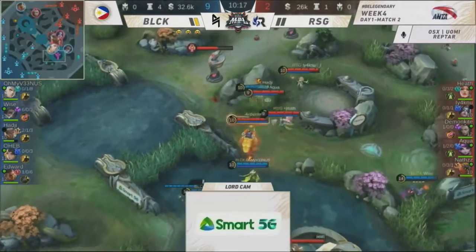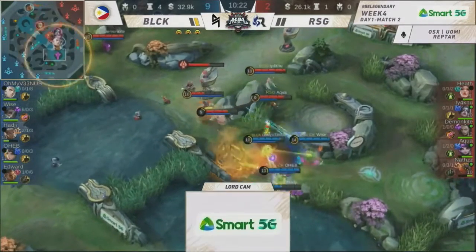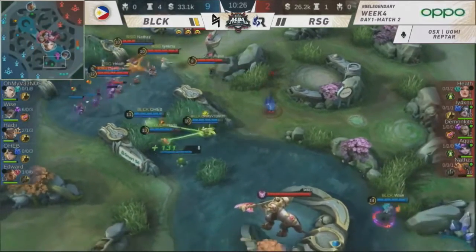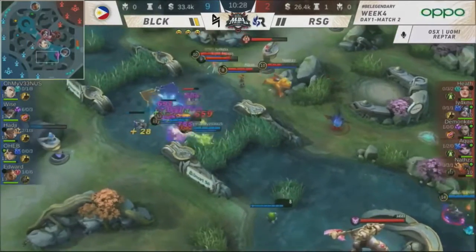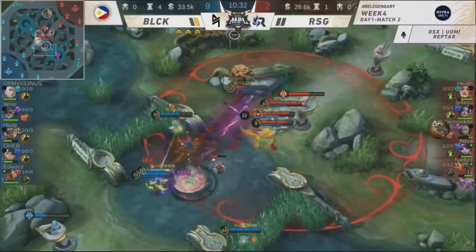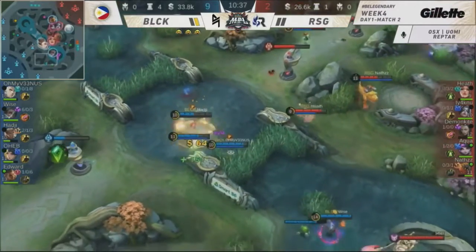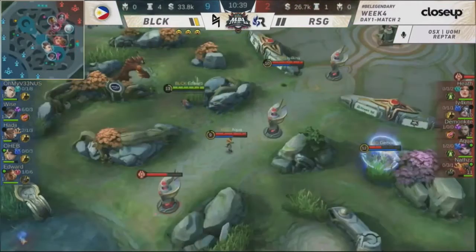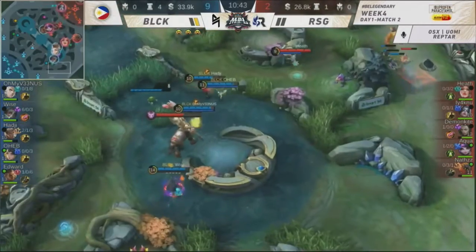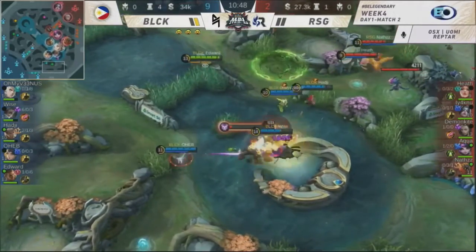Find the Farsa and rain down on her. Haji going in low — Oh My Venus connecting them. Holding hands. Demon Kite with another engaging from Haji — in and out with the knock-up. They're using ultimates from RSG. Blacklist is just waiting for the open window. But if they go for that decision to use those resources, they can be cornered for a pickoff.